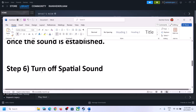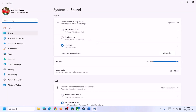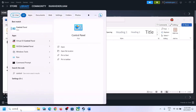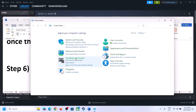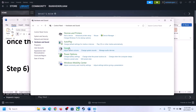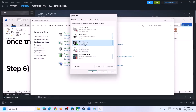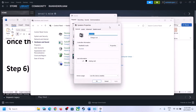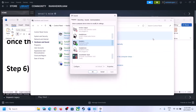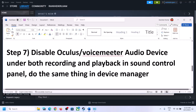The next step is to turn off spatial sound. Right-click on the speaker and click on Sound Settings, or go to Control Panel, then Hardware and Sound, then Sound. In the Sound Control Panel, select your speaker, right-click, select Properties, go to Spatial Sound, turn it off, click Apply, click OK, then launch the game and check.